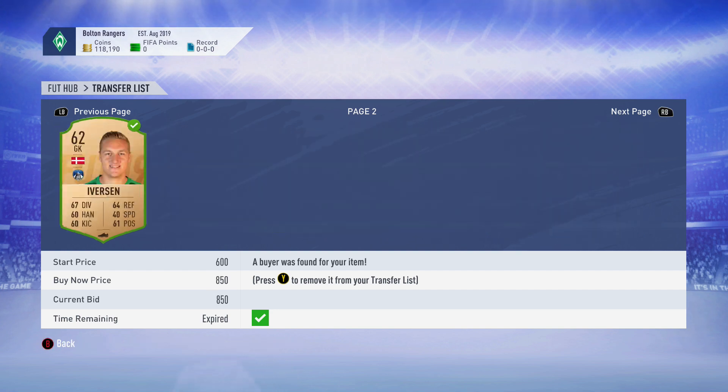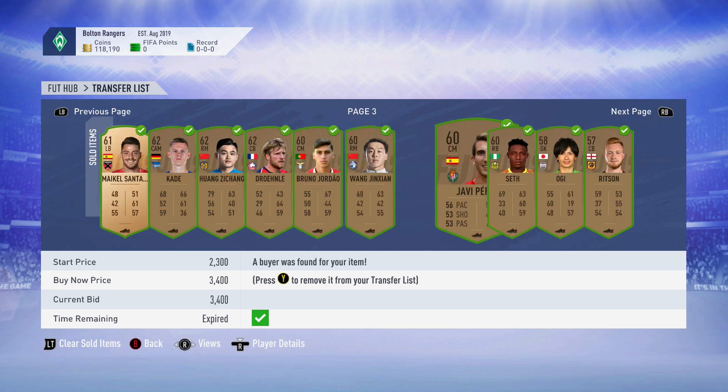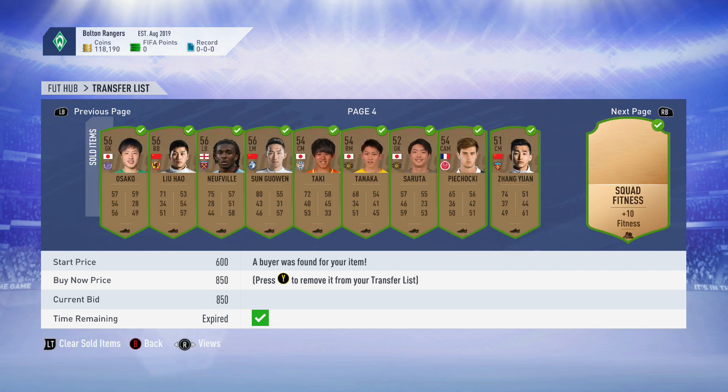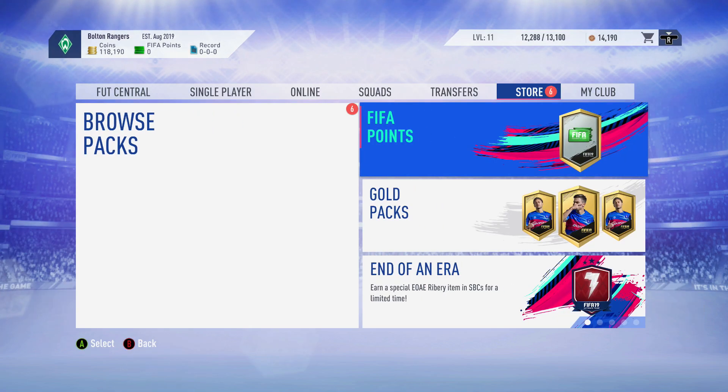Here is our bronze pack method, which is the focus of this episode. This is the easiest way to make coins on FIFA - you don't really have to do anything, you get tons of coins. We're going to talk about how you can just sell bronzes and make hundreds of thousands of coins.